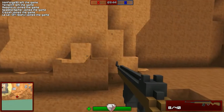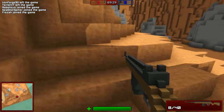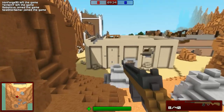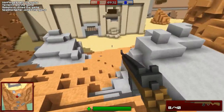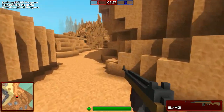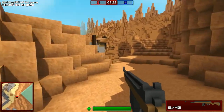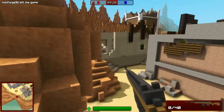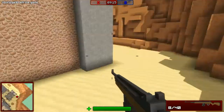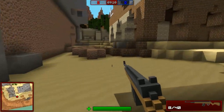Alright guys, we are back — I just loaded up the same kit on a different level. One thing I noticed right away is the jumping feels a little bit delayed, or like the gravity isn't quite high enough, but maybe that's what they were going for. It looks like you can kind of aim down sights and zoom in slightly. I could see this map being very nice if you had a sniper rifle, but we have a semi-automatic gun here so we'll see how we do.